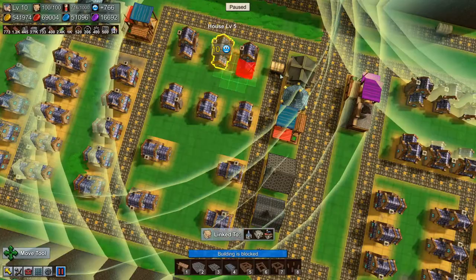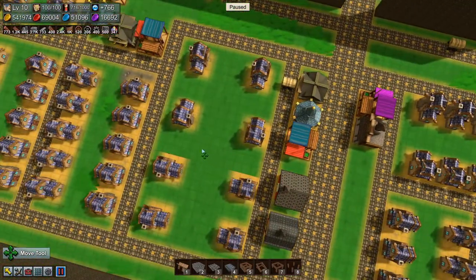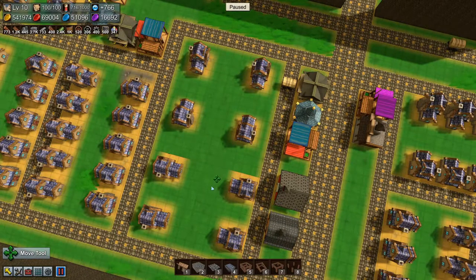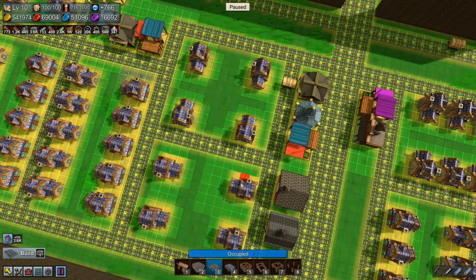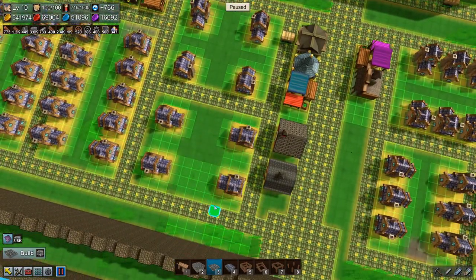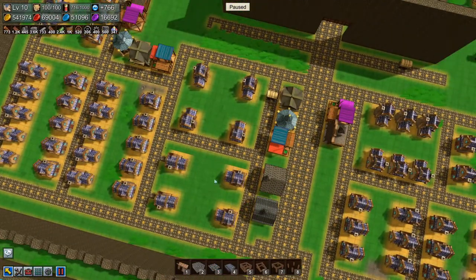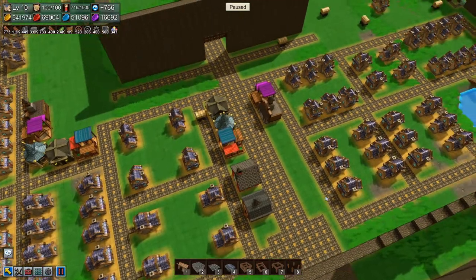Instead, what we'll do is move a couple of these houses and do that. And then we'll have a road here, and here we'll just do road like this, and the same here — just to make it a little bit different so it's not all exactly the same. Okay, I like that.